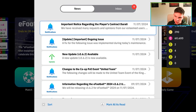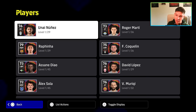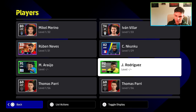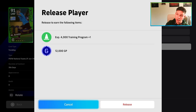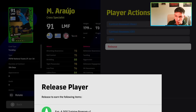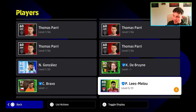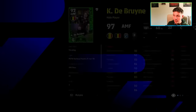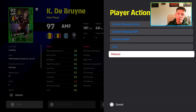In place of contracts, at the moment when you release a player you get a contract back. If you release a five-star player like Kevin De Bruyne, you get a 10-day contract, your GP, and your trainer program. I think now they're going to give skill trainers instead — that's just my prediction. Let me know what you guys think.